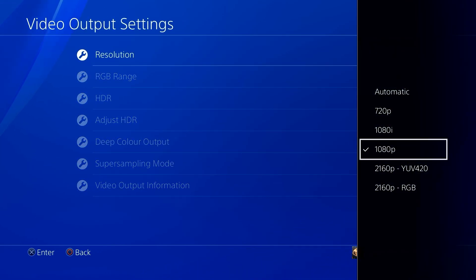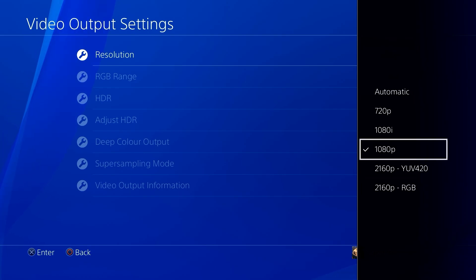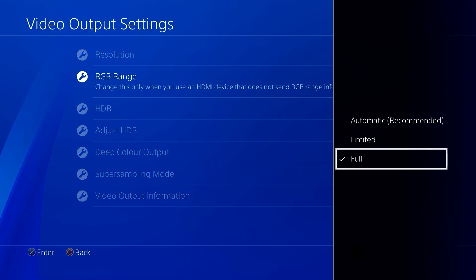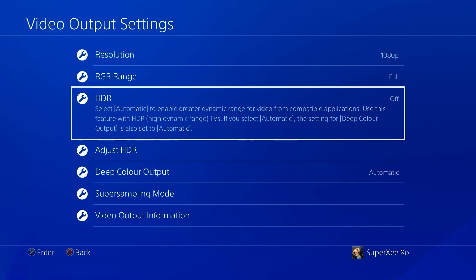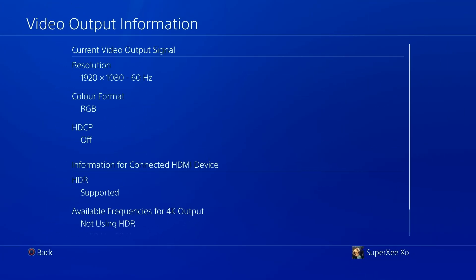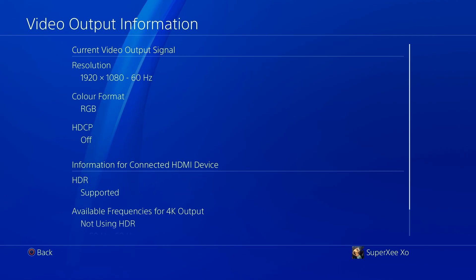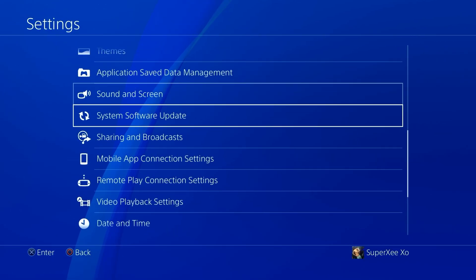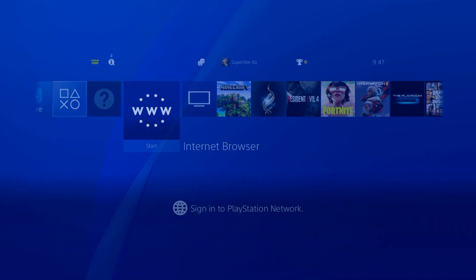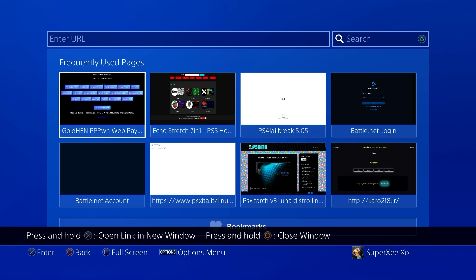The second — and most important — setting is in Video Output Settings. I have a PS4 Pro that supports up to 4K, but you need to set it to 1080p, RGB range full, HDR off (preferred), and Deep Color Output set to automatic. The OS we're installing won't support other resolutions initially.